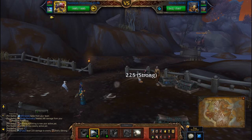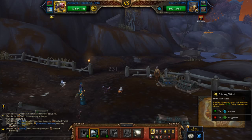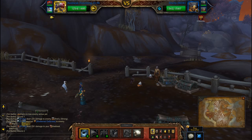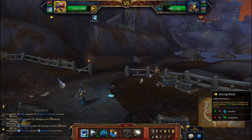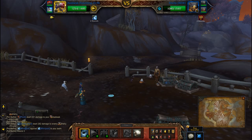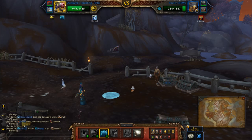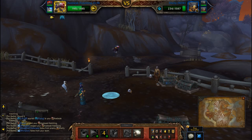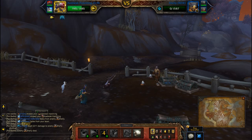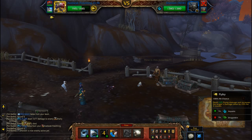Slicing Wind, then Slicing Wind again, then Liftoff because we want to avoid this ball pool — so you can hit Flyby again.